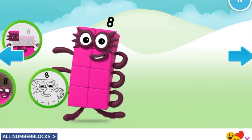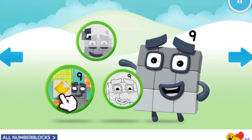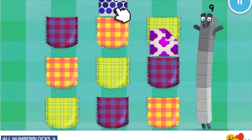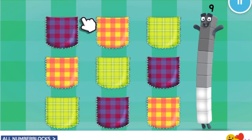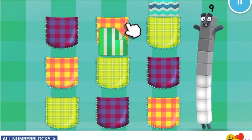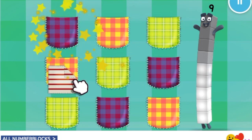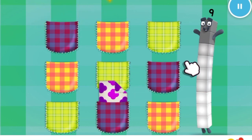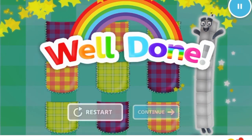Welcome to Numberland! Let's make and play with the number blocks. Number block nine needs nine. One, two, three, four, five, six, seven, eight, nine. Well done!